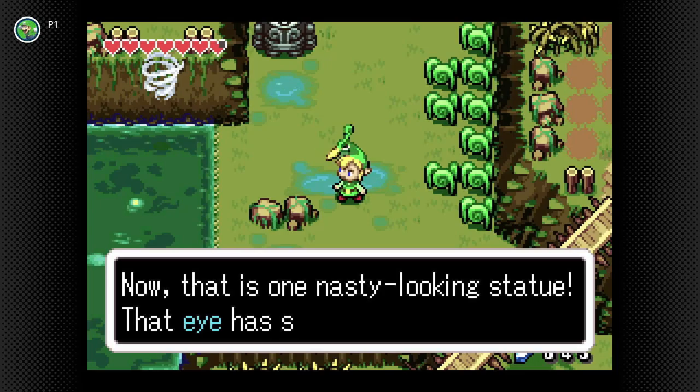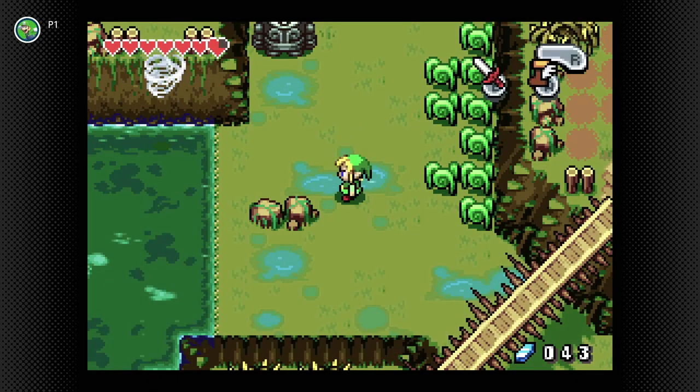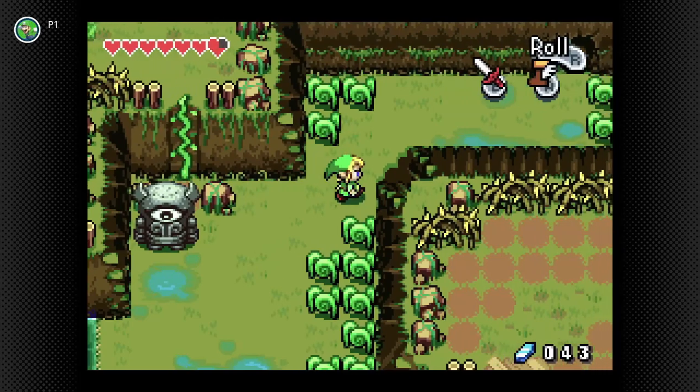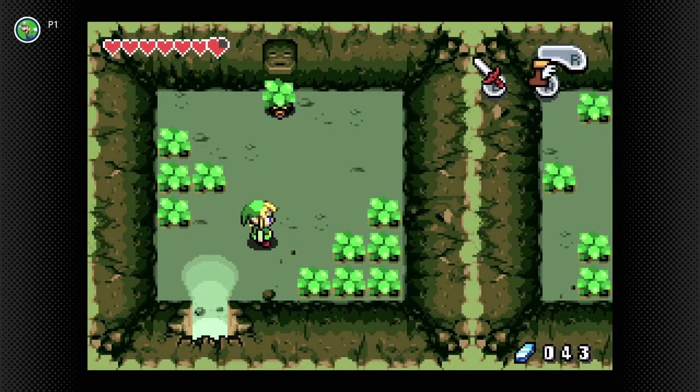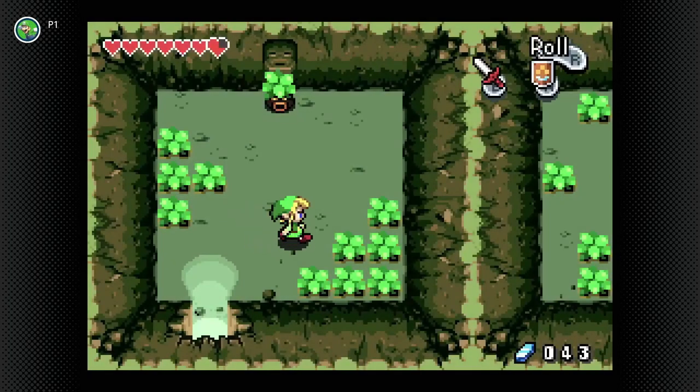Now that's one nasty looking statue! That eye has such an evil glower to it! We now have an introduction to Eye Gores and we're going to have to attack those guys, but we don't have the ability to do so just yet.